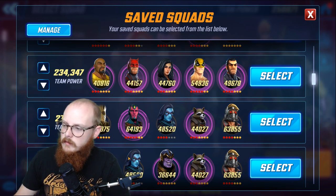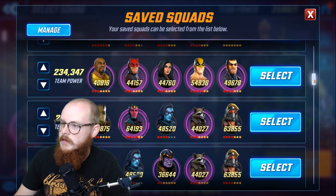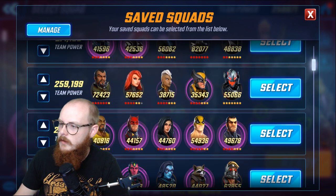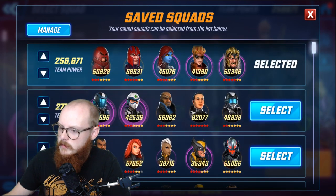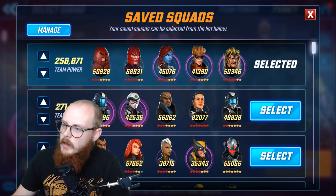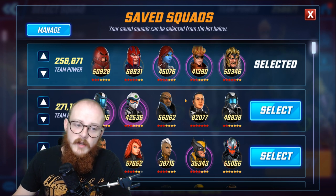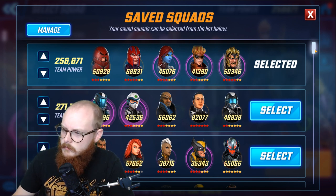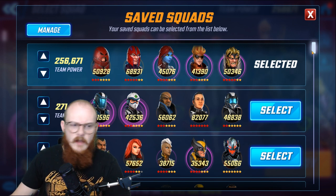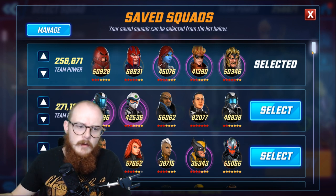They don't have to be maxed out. Some of these teams I haven't finished — one character might be tier 9, another tier 10 — but they still work for blitz. These guys are like tier 10 and 11; this team's pretty much finished, and this team right here is pretty much finished because it's endgame stuff. The better teams are finished, but I didn't just sit there focused on getting storm to tier 13 to finish one team. You want to go wide.